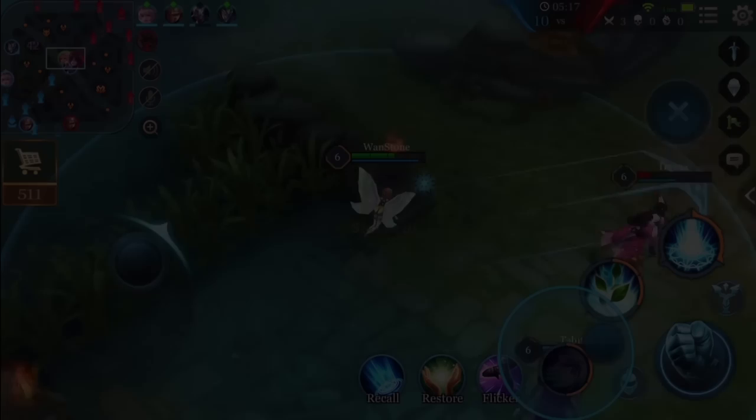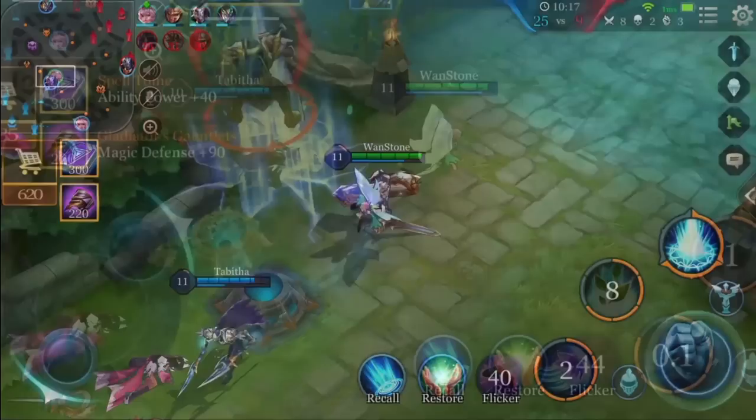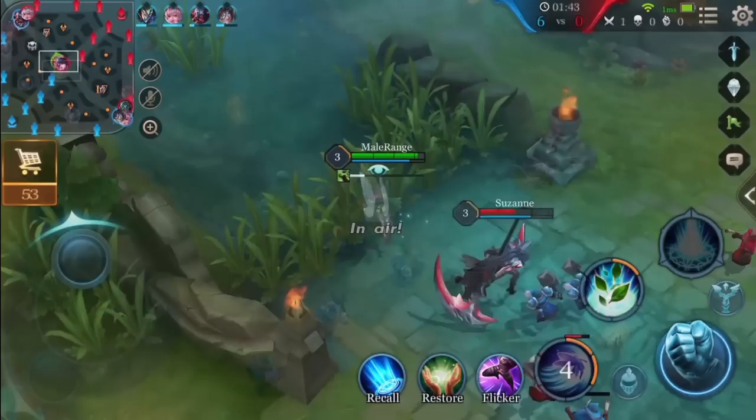First ability — Mischief: This is Crixie's bread and butter for poking the enemy. Note that the clone will follow Crixie, so she can reposition herself in the middle of using the ability to change her clone's return path for maximum damage. When fighting an enemy hero, get the initial hit off with Mischief to exploit the full damage of the first hit. When clearing minion waves, try to hit as many minions as possible.